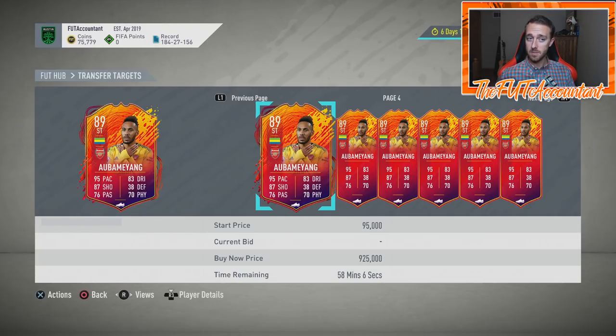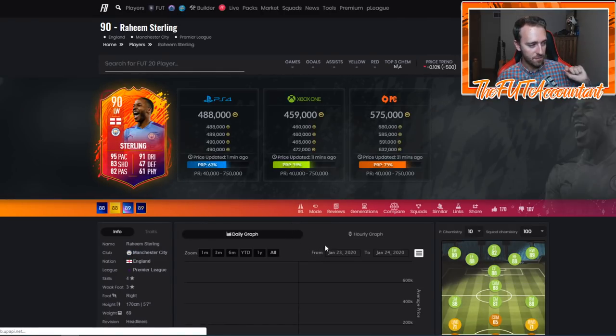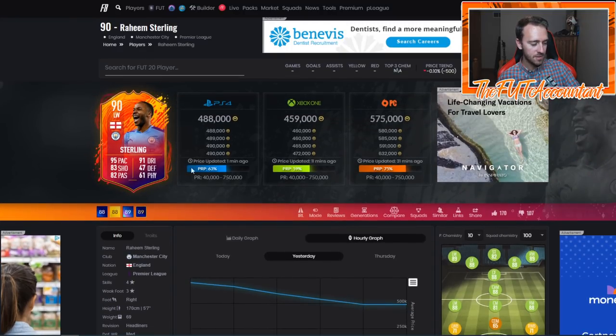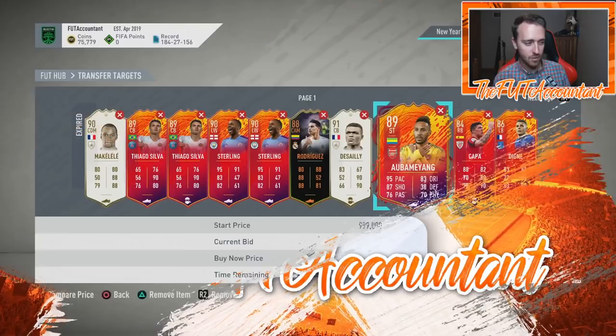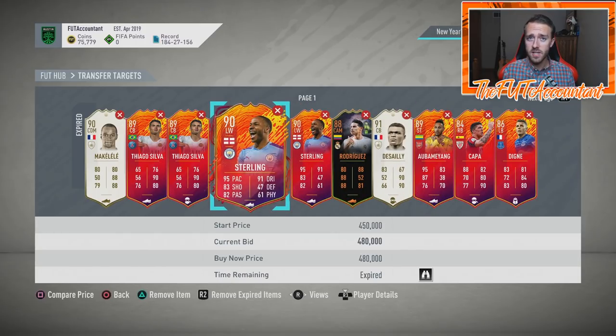I bought a Raheem Sterling for 475,000 coins on bid just a few minutes ago. He was 700k earlier today, down to 480 right now. I'm recording this at around 1:48am UK time — that's when these cards get rare and are very investable for overnight flipping into the next morning. I want to take you through how we figure out which cards to buy. It's a risky investment because it depends on how many people want these cards.